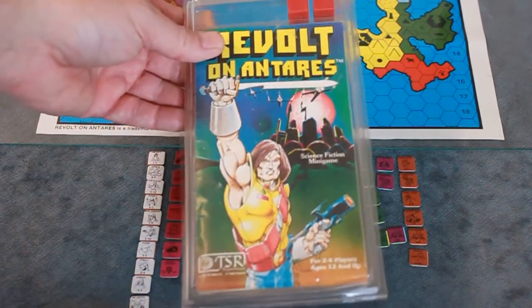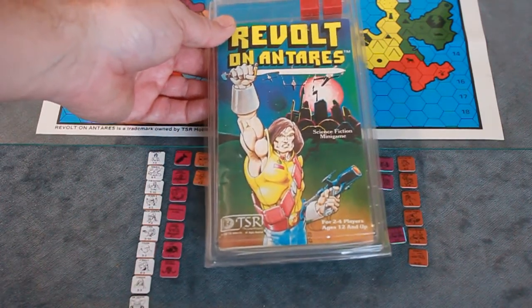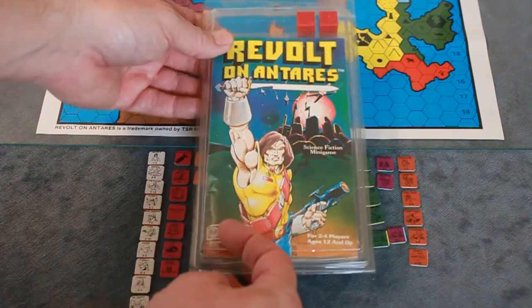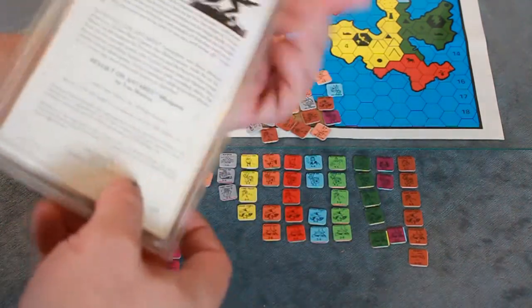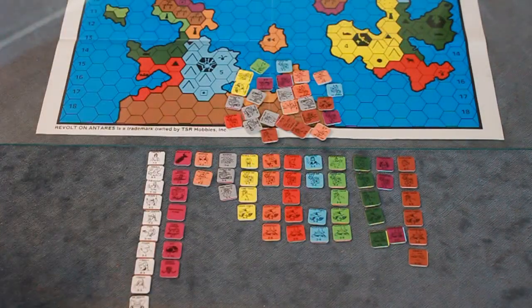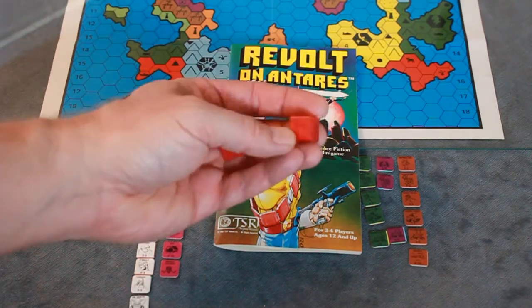The book itself is like 4 inches by 7 inches, so it's pretty small, but it goes in this plastic container. You've got your dice up here - definitely old school dice. The numbers aren't colored in.